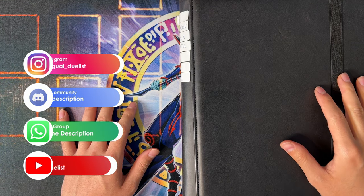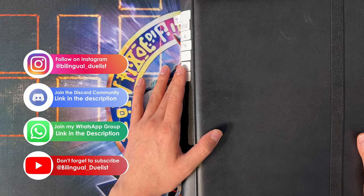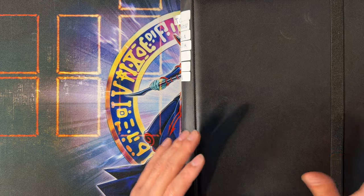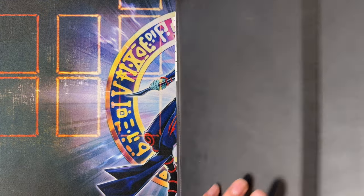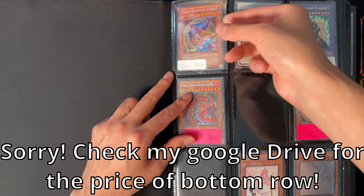Welcome back to the second binder video, basically Trading Binder 2. Last time I showed you my ultimate rare trading and selling binder, and this time there won't be that many ultimate rares in this binder. We also have some TCG stuff, as you can see we have a Dark Magician Girl here.